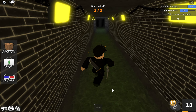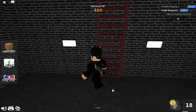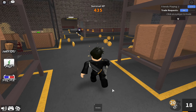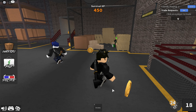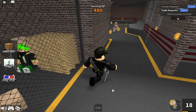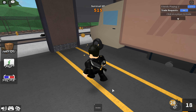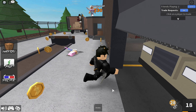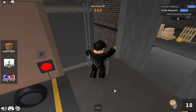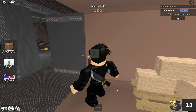We know the murderer, that's the good part. Now let's find a place to hide. Going up the ladders here. This is scary — quite a few people know who the murderer is now. I saw the murderer outside — let me see if he's still outside. Yes, he is still outside, so let's hide in here.